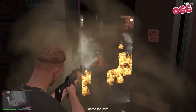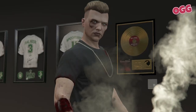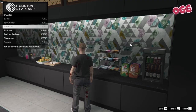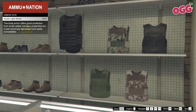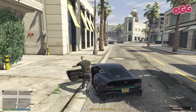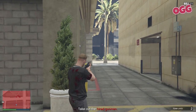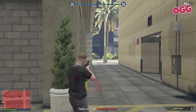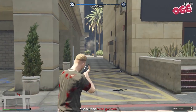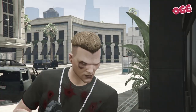The next mission will take a while to become available, so do a quick security contract while you wait - no sense in idle time. By the time you complete that, Franklin will have pinged a new message. Load up with snacks, armor, and ammo, then head to the office to start the mission. Jump in the Champion and head to the marker, parking up behind the buildings on the right. Use the building as cover to pick off as many mercs as possible - you may need to reposition regularly.